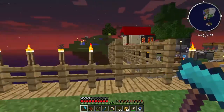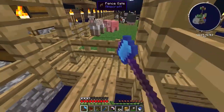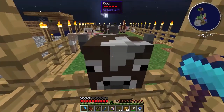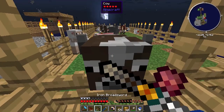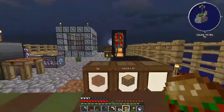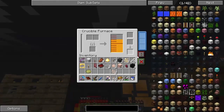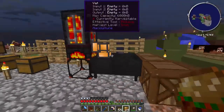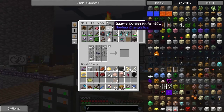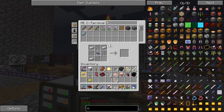You know what happened to the last guy that tried to get out? He fell off a cliff. I have a hammer right here, I'll just smack you with it.